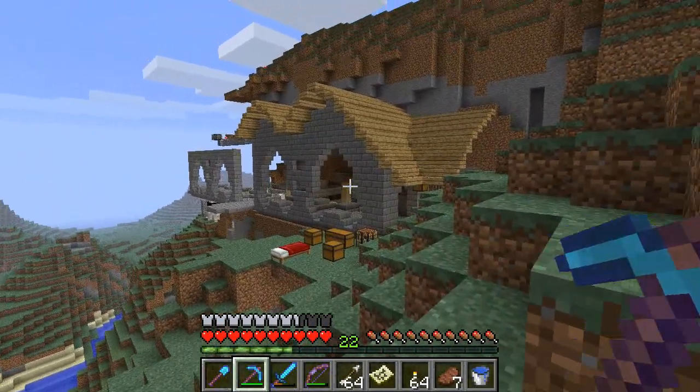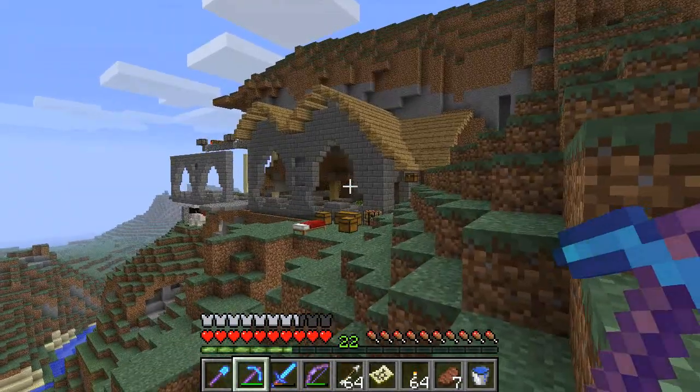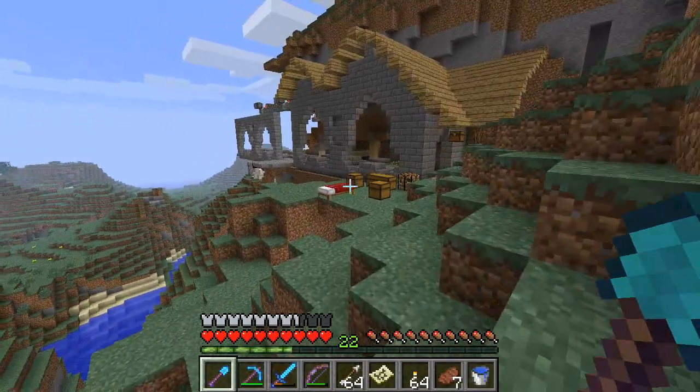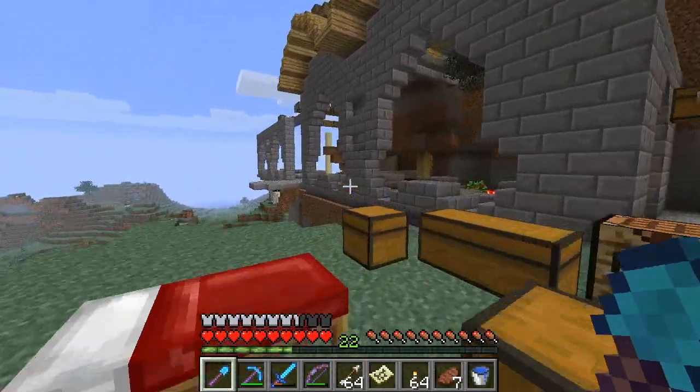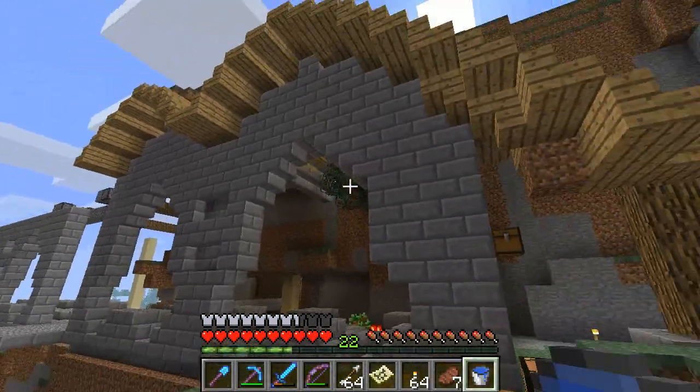I didn't work too long on this, but this will probably be more or less the look I'll go for. I'll make it more interesting by adding some stairs, like this, to have a bit more depth on the wall, because it's just a plain wall. I might end up doing mossy stone bricks and water running from the top of the mountain over it or something.